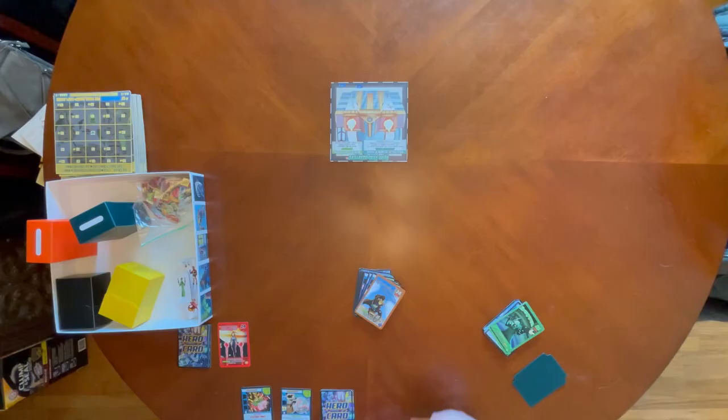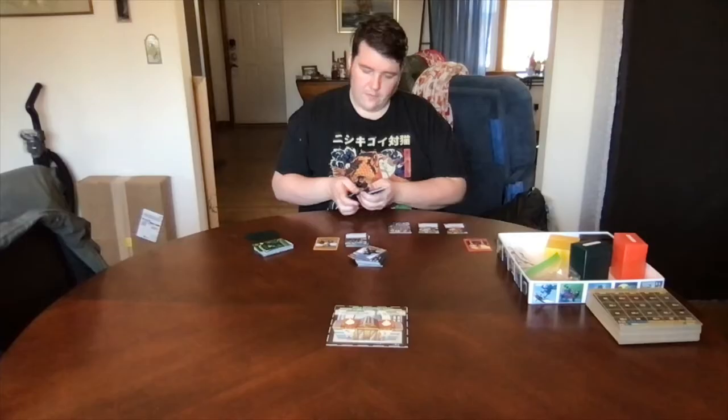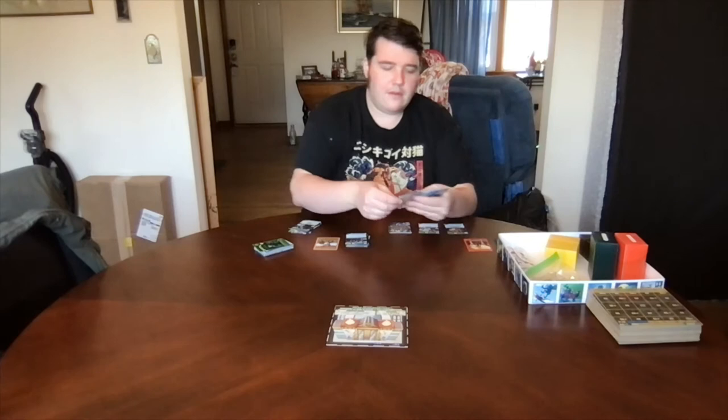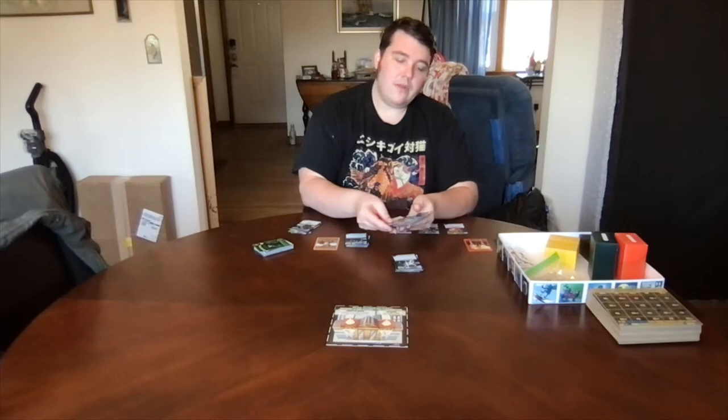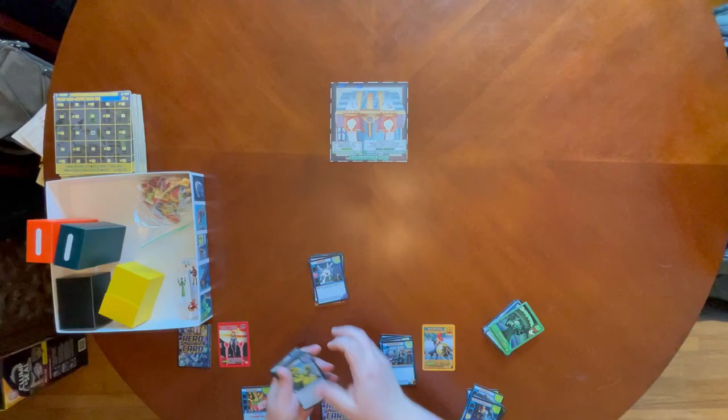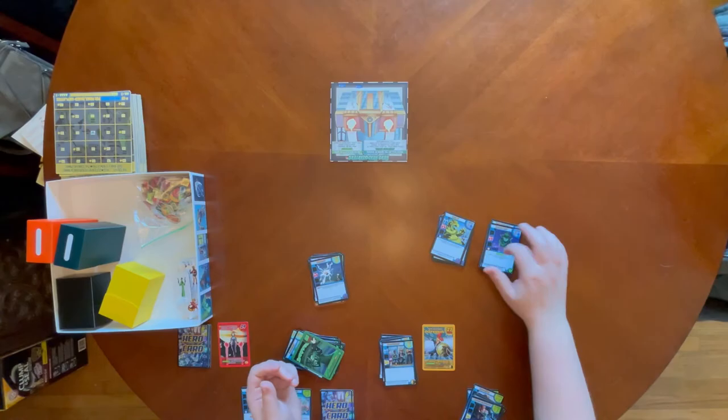We can do the same thing for our other playable hero, Odysseus — finding his origin deck, finding his solo deck, and putting his team-up cards back in the box. For the two heroes we've chosen to team up with, who we will not be playing as, we do just the opposite: find their character card, origin deck, and solo deck, and put all of that back in the box. We take out only their 15-card team-up decks. Their origin decks, solo decks, and character cards go back in the box.